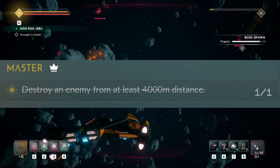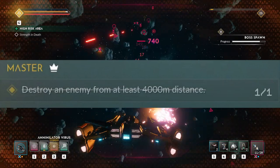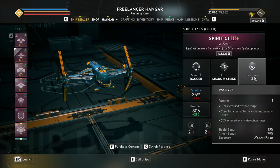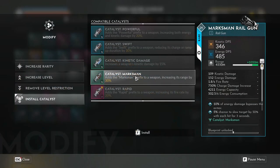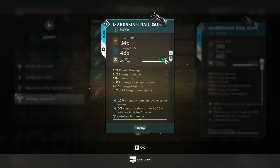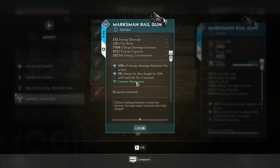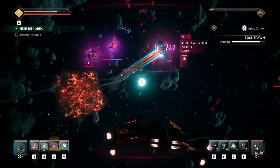Completing these four challenges unlocks the master challenge asking you to take out an enemy from over 4,000 meters. Once again it's tailor made for a scout — get a railgun, use a marksman catalyst, and snipe from afar. You can charge a railgun to cause more damage by holding down the fire button if you're worried about not taking it out in one shot, or just pick off a drone from long distance as they should easily be destroyed in one shot.